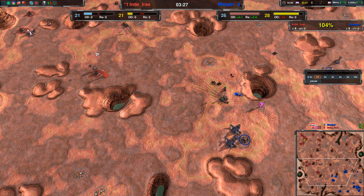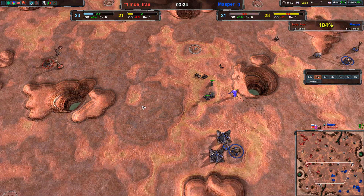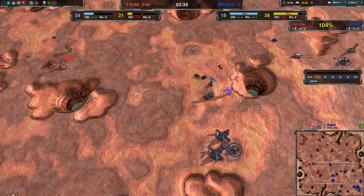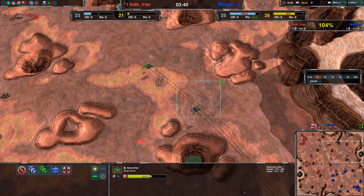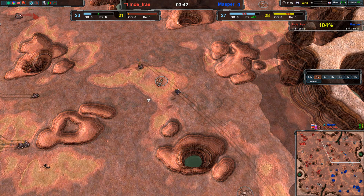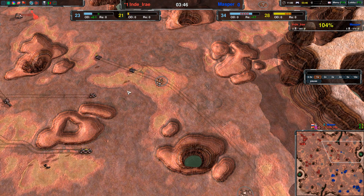Indy I.R.E. has the worse economy but is actually using all of it, which Masper is not. Masper is upgrading his commander while Indy I.R.E. still has a level one. A Scorcher is being chased by a Scorcher that is actually more damaged, so in a one-versus-one fight, Indy I.R.E. would actually win that. But this is two versus one.